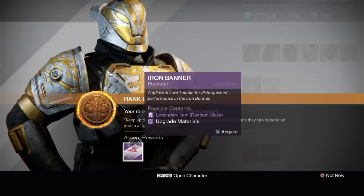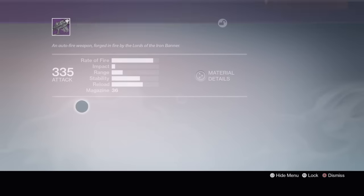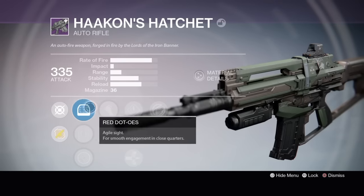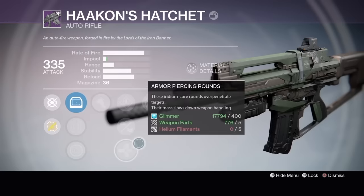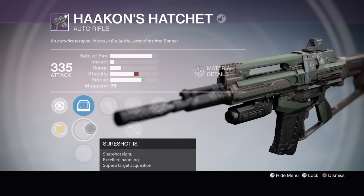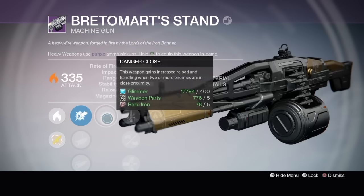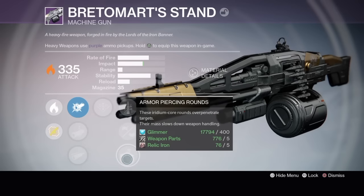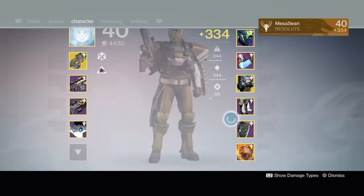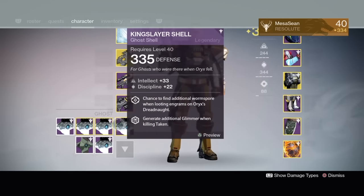For my rank 5 package on my Titan, I actually get the auto rifle — would you believe that — and it's 335. It's got the OES sight, but terrible perks. I already have a really good one from a previous sale with Battle Runner, Speed Reload, and Hand Laid Stock. This new drop has Armor Piercing Rounds and Icarus, which I don't love, so it'll probably be infusion fuel. I also got another Bradamart's Stand on this character with Danger Close, Hot Swap, Braced Frame, and Quickdraw — also going to be infusion fuel since Bane of the Taken is my go-to for PvP.